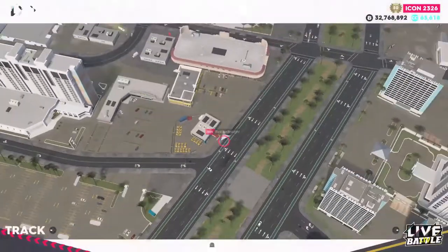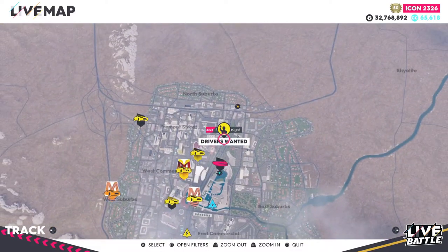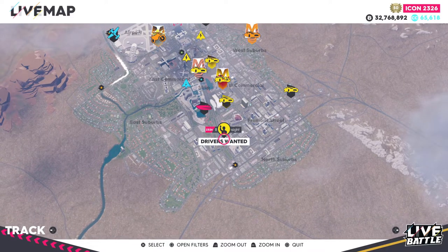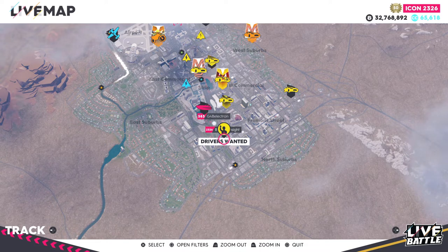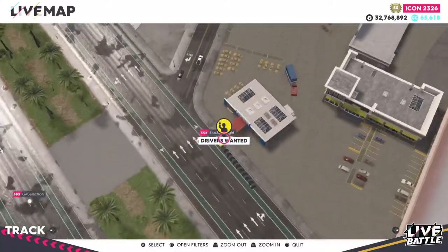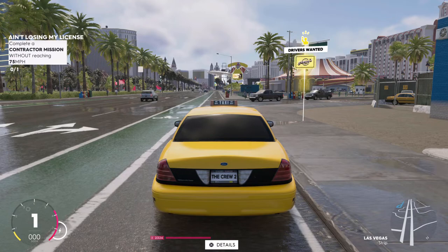The easiest way I find to do this is to go to the little driver wanted signs around the map. I'm in Vegas right now. Some of these are shorter than others — you can find one that's like 1.8 miles or 2.8 miles, so it really doesn't matter. I'll be using the actual cab here. Also make sure your filters are on default to make these signs show up. Right here at the driver wanted sign in Vegas, I'm going to start this up live.